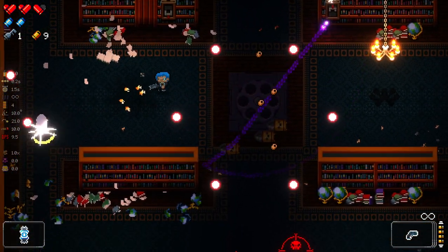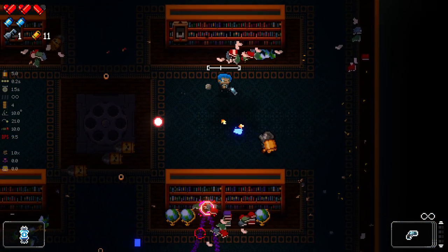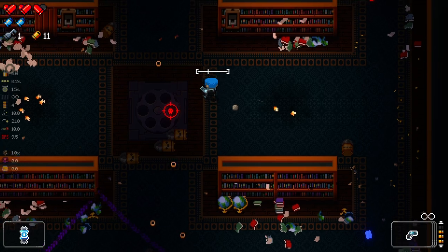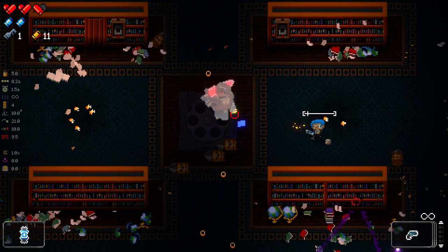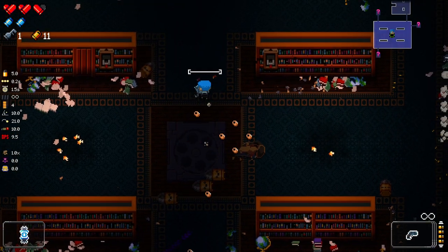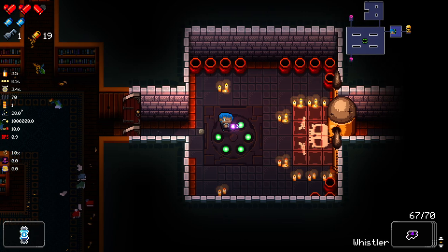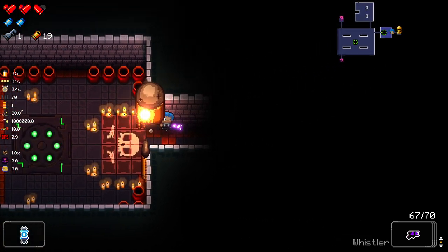We do have the chance to dodge shots. We also have the ability to go invisible and not be able to fire, but be able to get away from enemy shots with this character. Really, really fun character to play as. And getting the extra heart container to start is not bad at all. Honestly, let's just go and do the boss now considering we've got the Whistler.